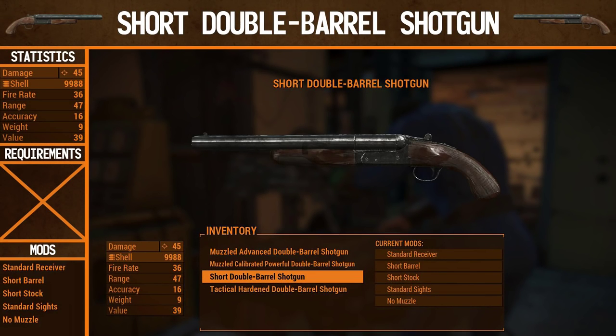Hello there, my name is Mr. SmartDonkey and welcome to another episode of Weapons of the Wasteland. I'd like to thank you all for the positive feedback on the first episode and for telling me which weapon you'd like to see next. One of the more popular votes was the short double barrel shotgun, so that's the gun we'll be looking at today.